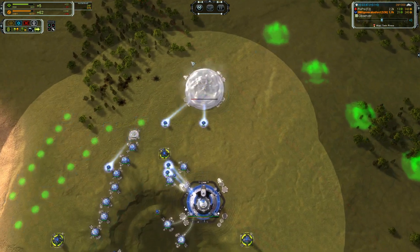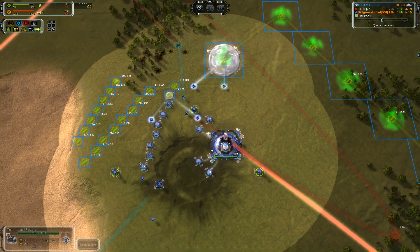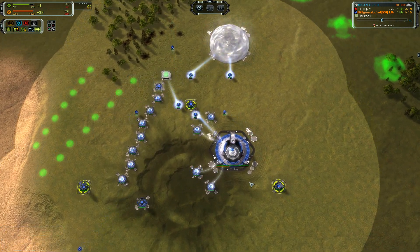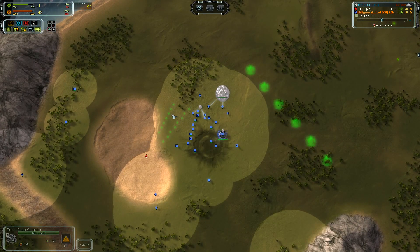You need to be using adjacency. It is wiser to build — you could drop your land factory, go 1, 2, 3 power generators, mass extractor, and then 1, 2, 3, probably 4 — I think I would do 7 power generators on this map before I went air.